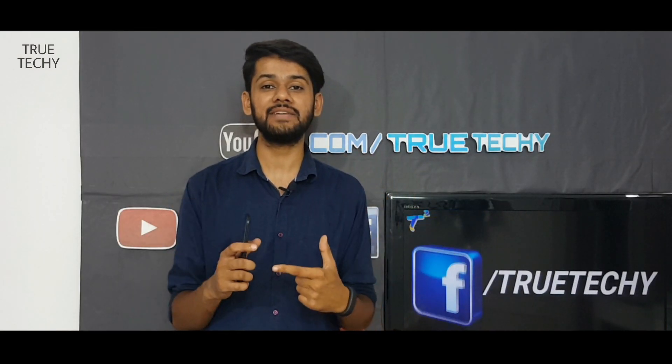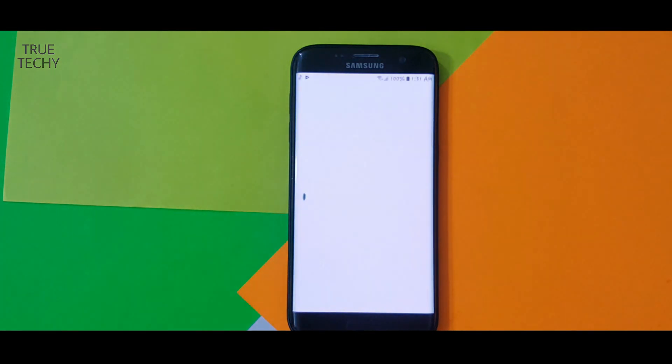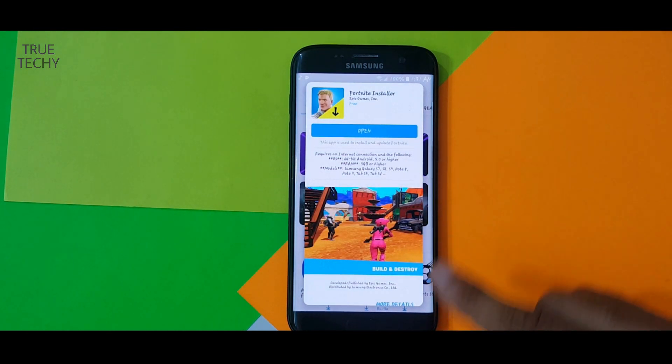If you already know Fortnite is available for these devices and you are searching in the Play Store, it can't help you. You have to search in the Galaxy App Store and download it from there. It will take around 10 to 15 minutes because it is nearly 1.4 gigabytes.